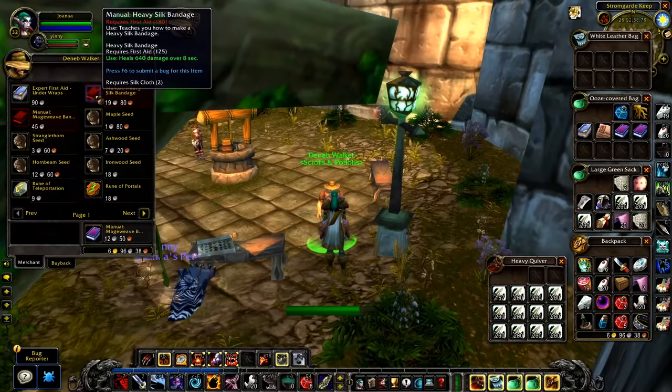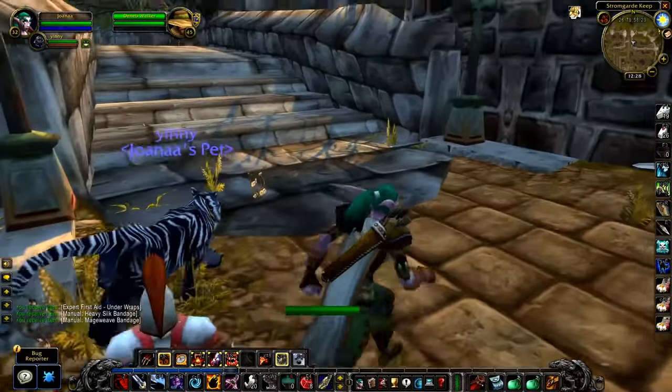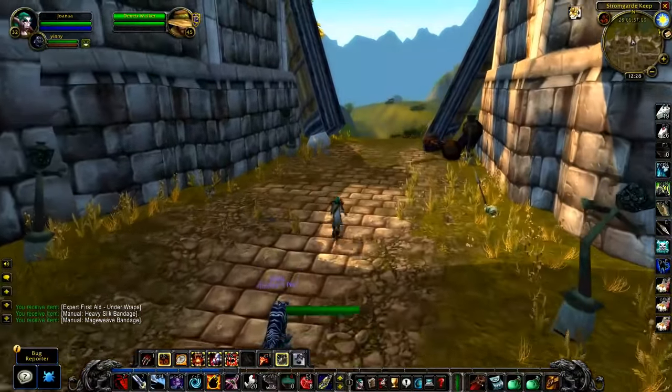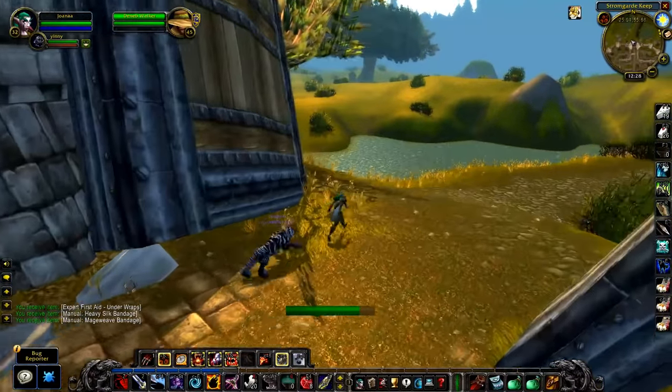Get this one, this one, and this one. Then just leave. To leave, you can take a shortcut by jumping off the bridge right here and just keep heading north-west to enter Hillsbrad. You can also run right through the water here where there's a little line between water and dirt.